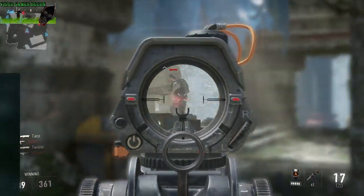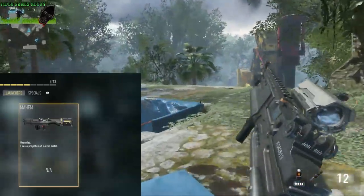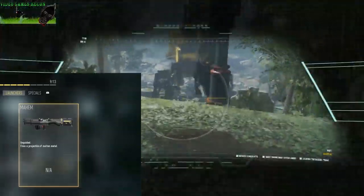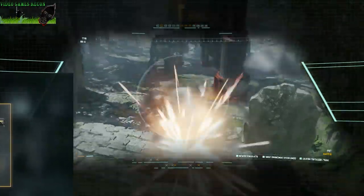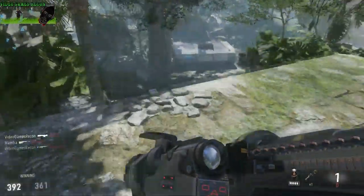And lastly we have the Mayhem. Not a huge amount to say about this weapon — it's a fire-and-forget launcher that shoots projectiles of molten metal. No guidance, and it pretty much does what it says on the tin: cause mayhem.